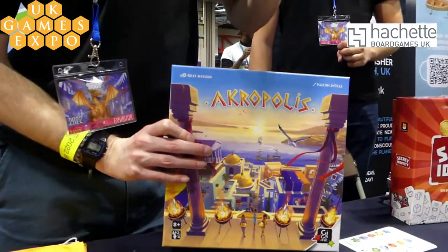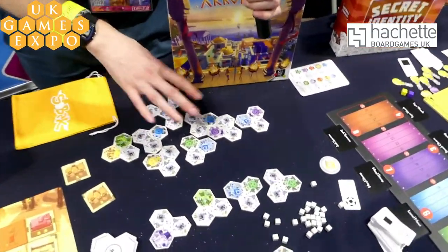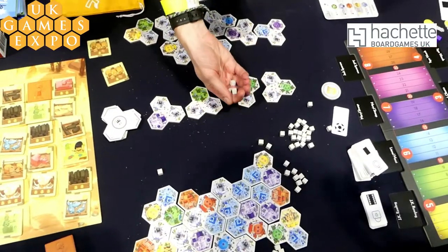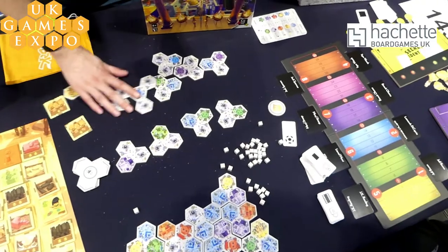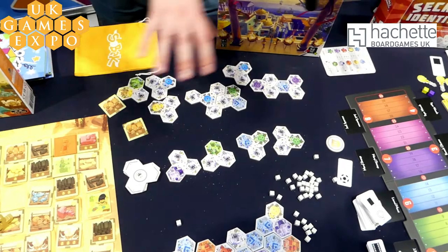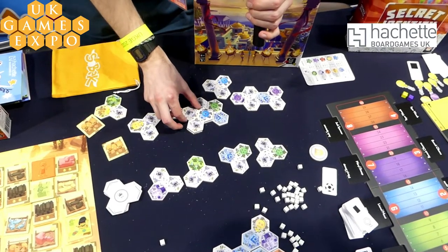Well, this is Acropolis, a Gigamic release. It's a tile laying game and you're each building up your own city. It's between two and four players — everyone's building their own stuff, so you're not messing with the other players too much. And you're drafting tiles from the central column using stone. But the difference from most tile laying games is that whilst most of them you're building outwards, you're also building upwards in 3D, so you have to start building on top of other tiles.